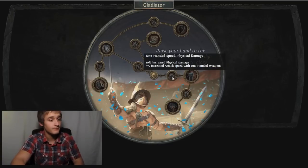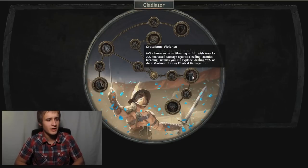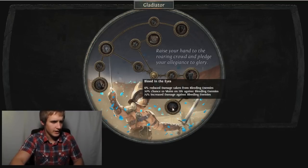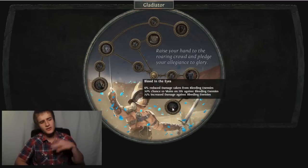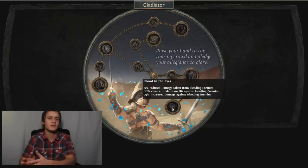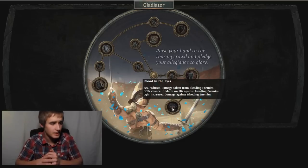We've got a small node and then Gratuitous Violence: 10% chance to cause bleeding on hit with attacks, 25% increased damage against bleeding enemies, and bleeding enemies you kill explode for 20% of their maximum life. That's pretty good stuff. And this one: 6% reduced damage taken from bleeding enemies, and 20% chance to Maim on hit. Maim is a new mechanic in Ascendancy. I like that they're getting bleed involved - I wish bleed was more accessible like poison is now.